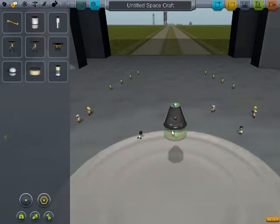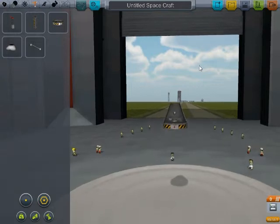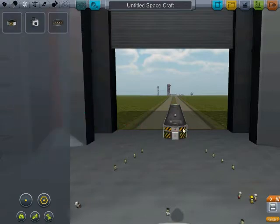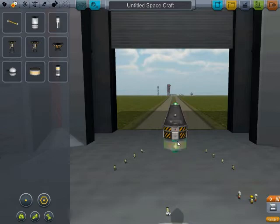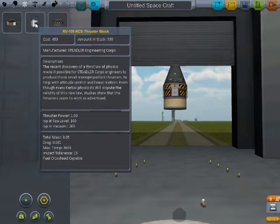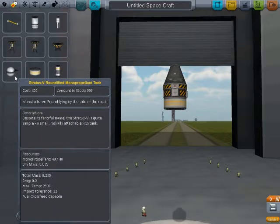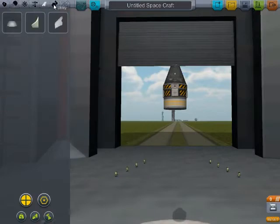Let's start off — actually we don't want a fuel tank first. We want to get a decoupler. A decoupler so we can decouple when we come back, which we won't, but it's just good practice. Okay we've got a fuel tank. Now we want the advanced SAS module — this will automatically stabilise the ship when we're flying through space. We also want a solid fuel tank; they add fuel to thruster packs on the side of the ship to help manoeuvre and stay stable.